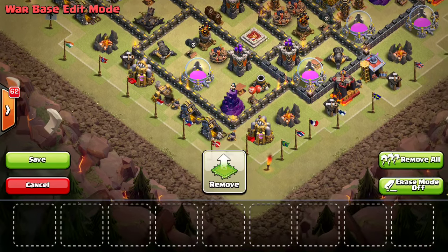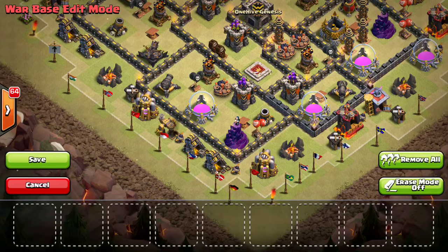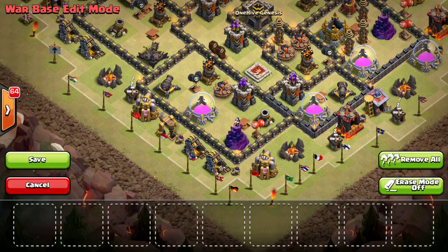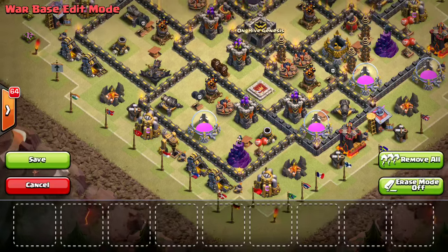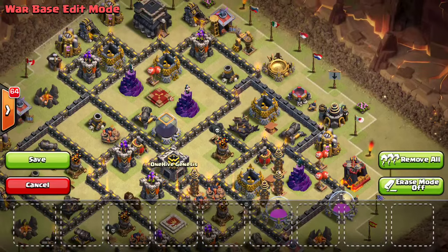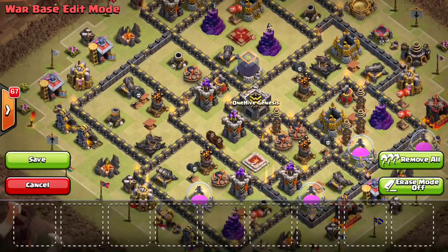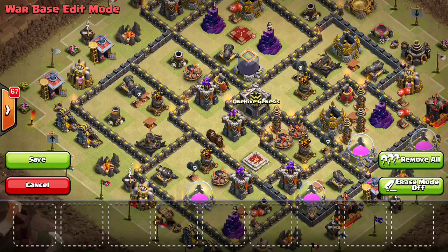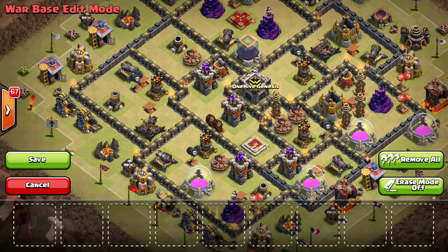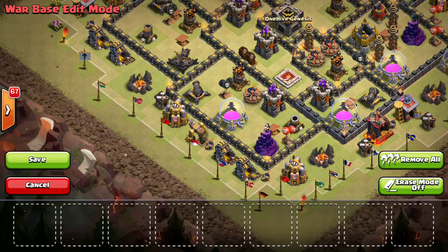Around the outside of the base, keep the other buildings pretty evenly spread out. On a queen walk, make people have to create a funnel. On this base there's no one obvious spot where someone would say 'that's a great place to drop my queen and she'll go one direction for sure.' Don't make it too easy — make them have to create a funnel with wizards, giants, or minions. Don't give them an easy funnel for the queen walk.